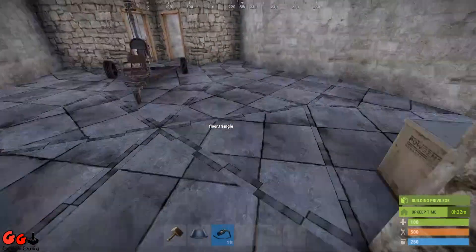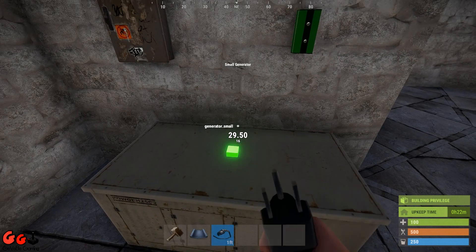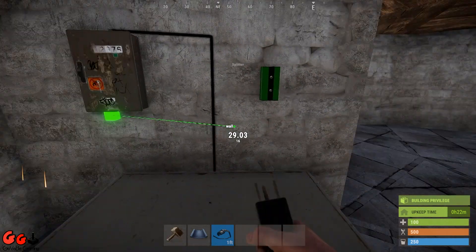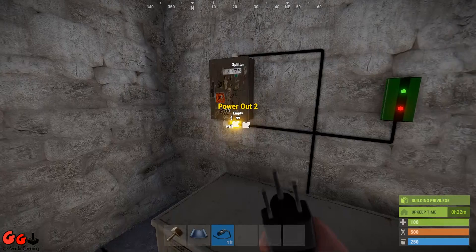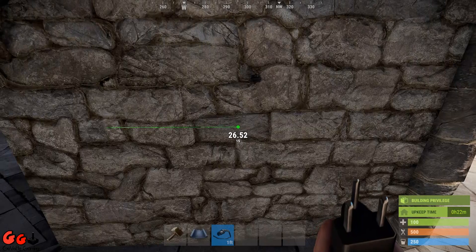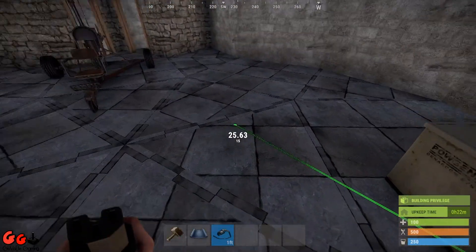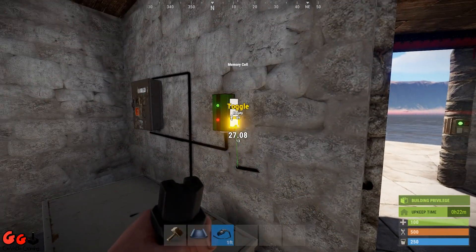Okay, let's get started. First thing we want to do is run power from our power source into our splitter, and then we run power from our splitter into our memory cell. We also run power to our laser detector, and power out from our laser detector runs back into toggle on our memory cell.